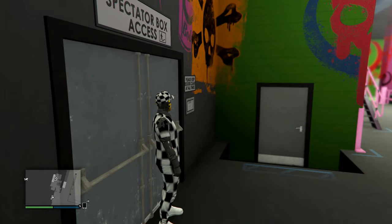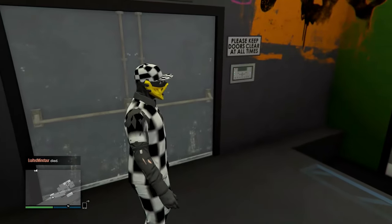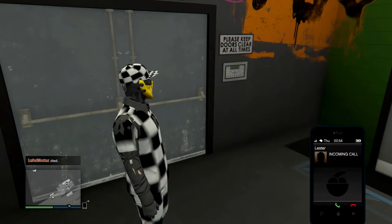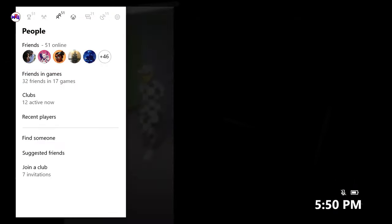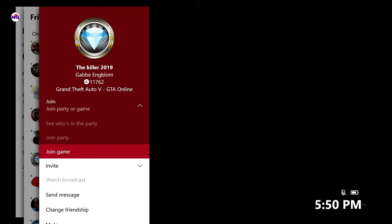Just wait a bit — wait till it pops up. When it asks would you like to join, you just back out of that. Then go back in here and wait until the black screen pops up on your GTA 5 game. Then go back to that same guy, hover over join, and wait. See, now the circle pops up — you automatically join when that circle pops up by itself.